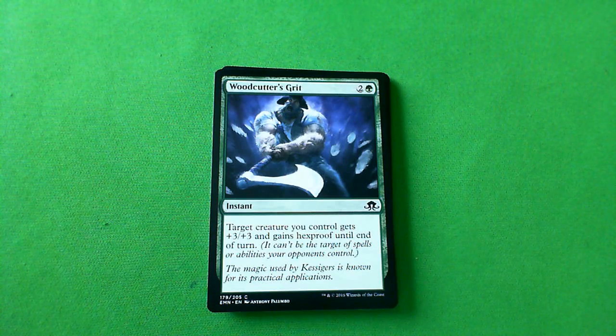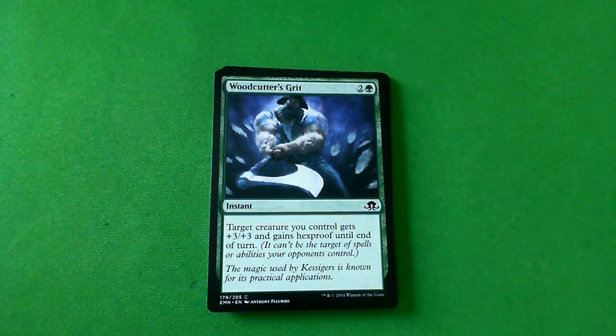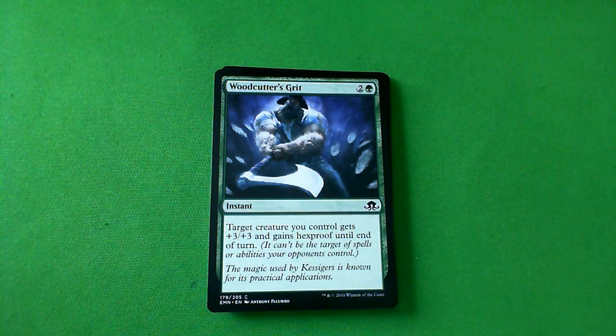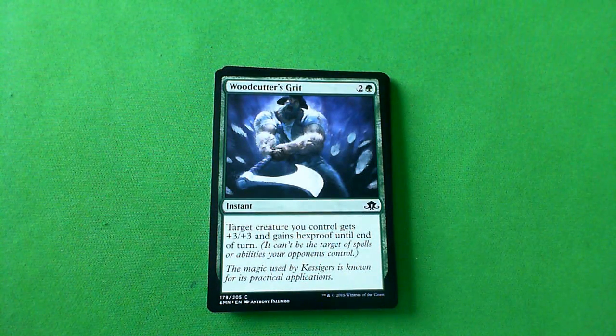Woodcutter's Grit — that guy looks like he has a lot of grit. It's an instant for three mana: target creature you control gets plus three plus three and gains hexproof until end of turn. I generally don't like my combat tricks to cost three mana. This one should help you survive whatever is targeting it — be it a spell or combat. Plus three plus three and hexproof just seem to be two different things. If it were plus three plus three and trample, you'd smash through. Hexproof gives you protection from spells. That guy looks like he has indestructible more than hexproof, to be perfectly honest. I'm going to give this a D — I don't think I'll end up playing it most of the time. If you have three mana up, your opponent is probably suspicious you have something going on.